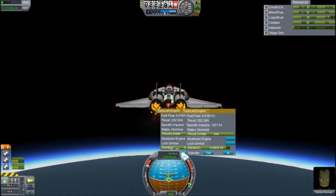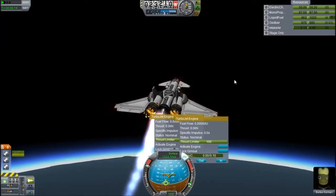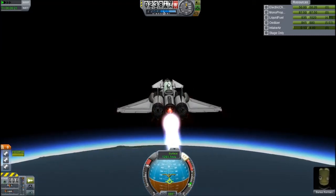This toroidal aerospike has a very high ISP — 388 in atmosphere and 300-something in vacuum. Oh crap — switch over! Okay, it started to flat spin, but because the SAS kind of held it in place it wasn't that much of a problem.